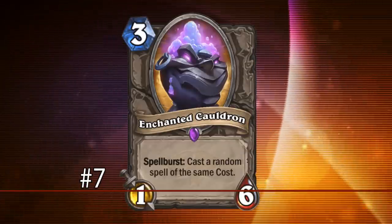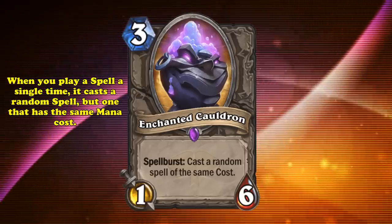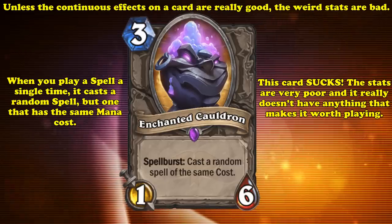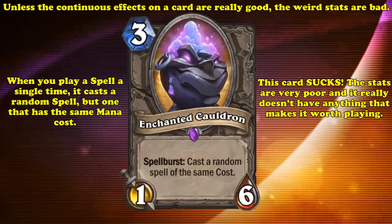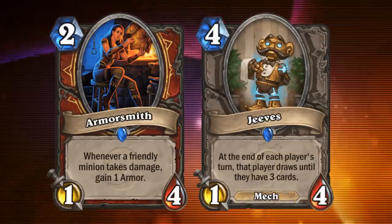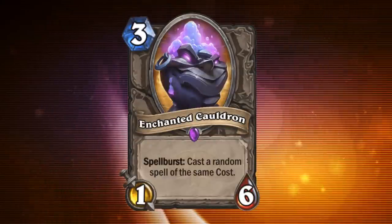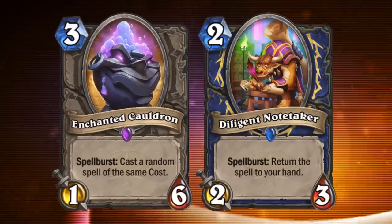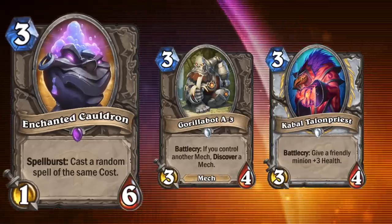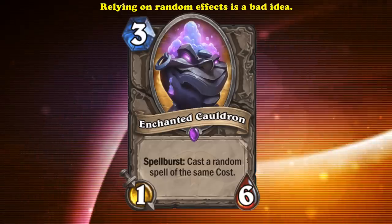And at number 7, we have Enchanted Cauldron. This 3 mana 1-6 minion has the effect where, after you play a spell, it casts a random spell of the same mana cost. This card just has a terrible stat distribution and not enough going on to make it worth playing. Unless a card has a really good continuous effect, having extremely high health and low attack is usually not worth it, since it can't kill anything or contest the board. Cards like Armorsmith and Jeeves can get away with it since their potentially game-winning effects come from surviving on the board for as long as possible. Spellburst, on the other hand, is a keyword that only triggers once on a card and never again, and is ideally activated as soon as it's played.